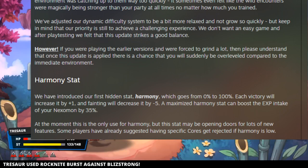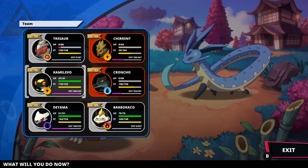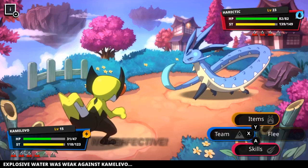They've also added a hidden harmony stat that caps out at 100. Every time you win a battle it goes up by 1, and when it faints it goes down by 5. At max, it will boost XP by 35%, making it very advantageous to avoid letting your Nexomon get knocked out. There's actually a ton more that went into the two pre-release updates, so if that interests you definitely feel free to check it out — I'll leave the Nexomon Extinction Steam page in the description.